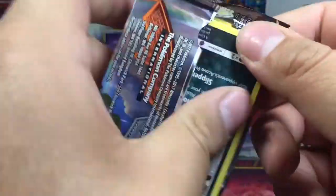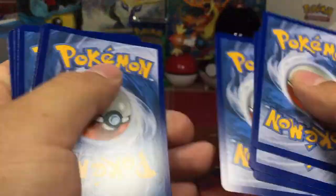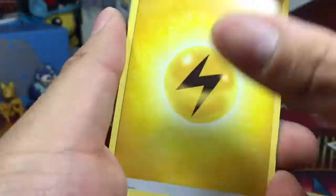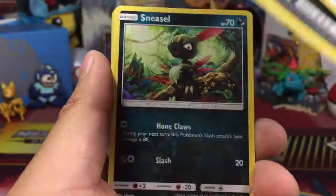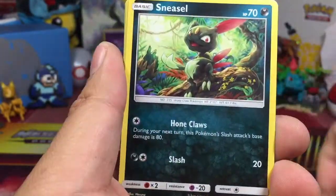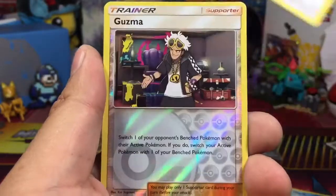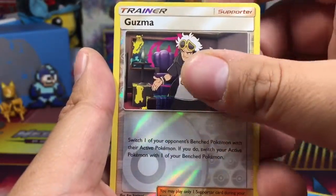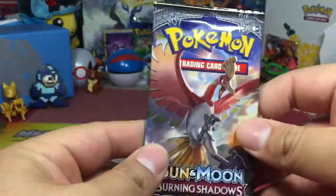Alolan Muk GX — big surprise, I did not know that was in the set. It's pretty cool. This is the fourth pack and we finally got a GX. Alolan Muk, so majestic and amazingly beautiful. Vikavolt, Wishiwashi, Alolan Grimer, Sneasel, Charmander, Crabrawler, Meowth, reverse Guzma, and a Heracross regular rare.